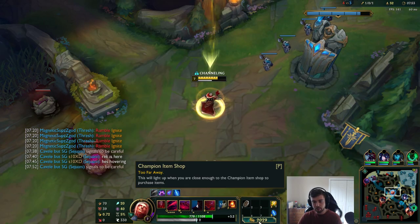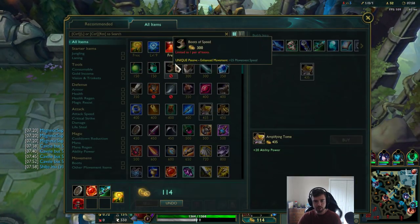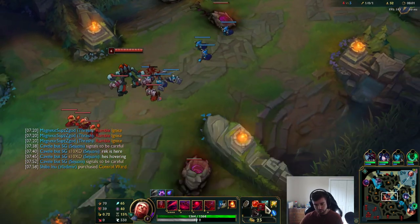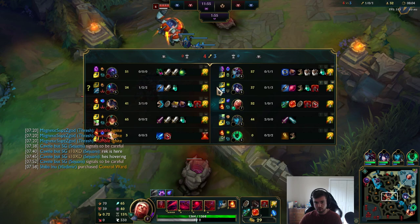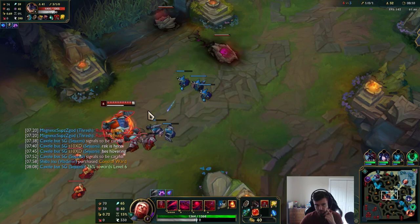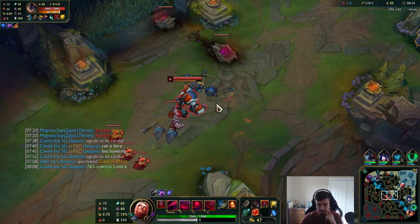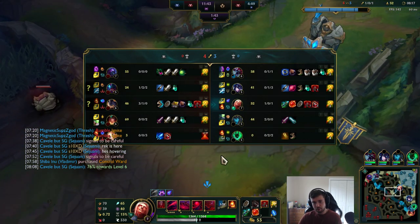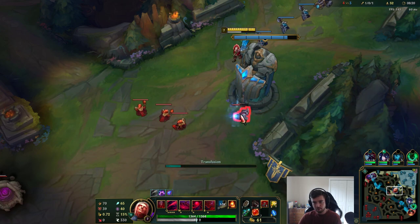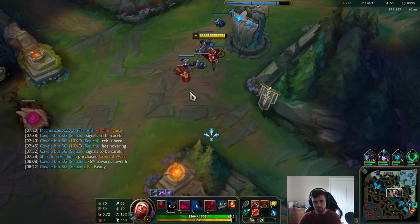I think I'll scale harder than Rumble — Rumble scaling is crazy but I think Vladimir scaling is even better just because he's a safer champion. We're both teamfighters. It depends on how much his Morello shits on me. He might be able to win a 1v1 just because of Ignite — maybe he doesn't even need Morello's. I just have to use my pool extremely well, basically. There's a big possibility Rumble just won't fight me bot here.